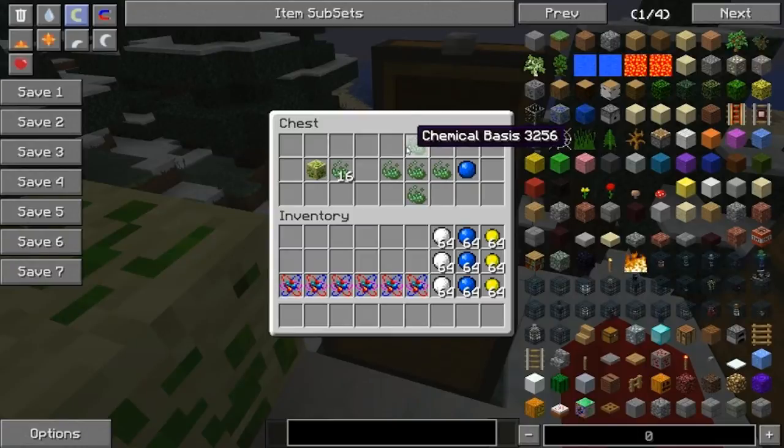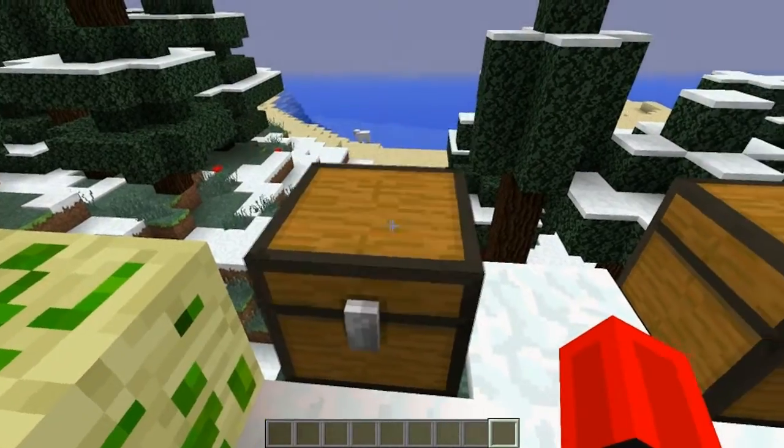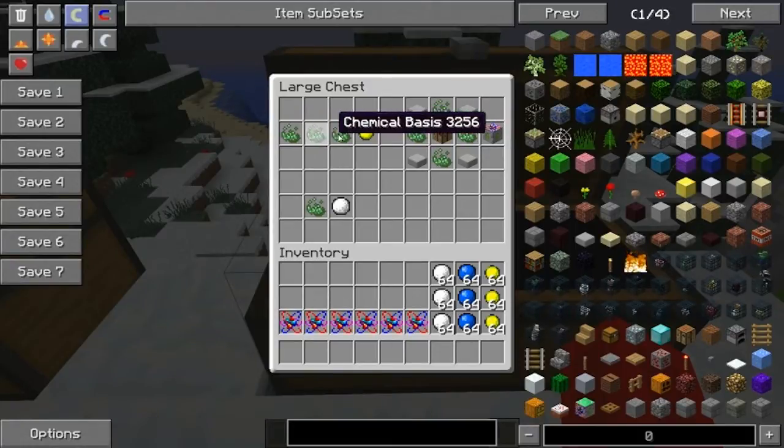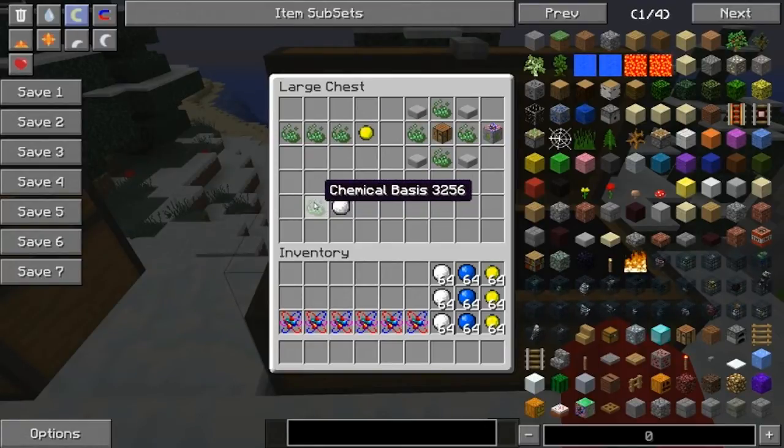First you're going to need protons. To make protons you will need chemical bases in a cross formation. Then you will need electrons, which are made with a single line of chemical bases. And last, you will need neutrons — that is basically just one chemical base.